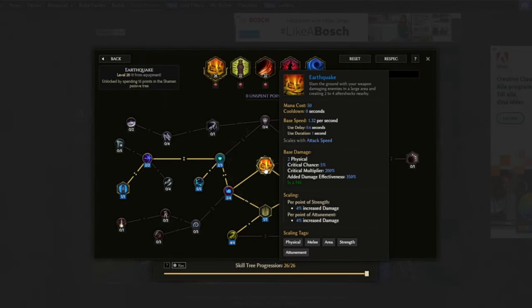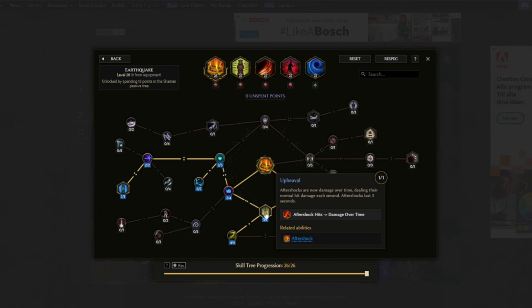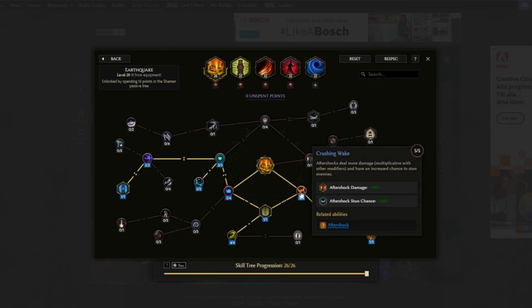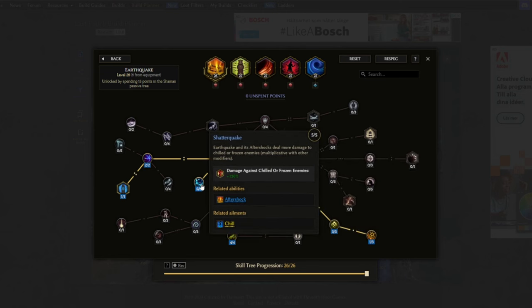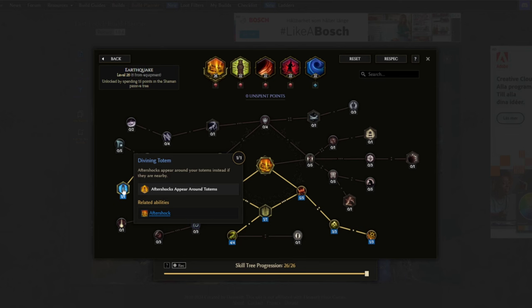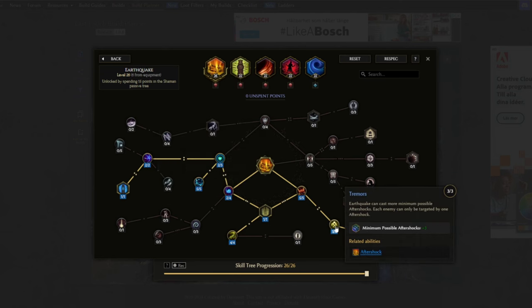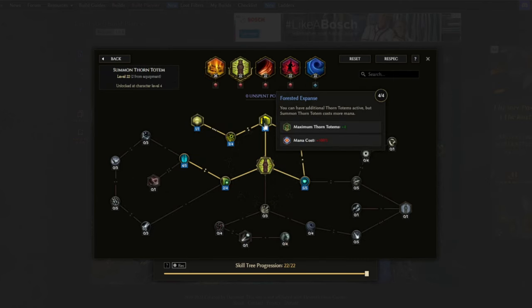Going over the skill trees quickly, starting with Earthquake — the main damage source. Upheaval makes the Aftershock deal damage over time, hitting each second for three seconds. Unbating increases this duration by 100%, from three to six seconds, and gives the Aftershock a 100% damage multiplier. Crushing Wake adds another 100% damage multiplier. Shatterquake gives a 150% damage multiplier against chilled or frozen enemies. Divining Totem makes Aftershocks appear around totems. Magnitude increases the maximum Aftershocks by two, and Tremor increases the minimum by three.